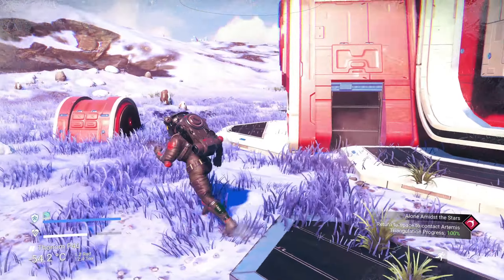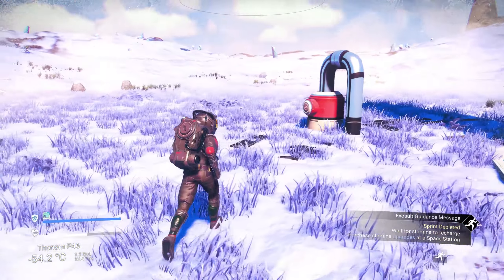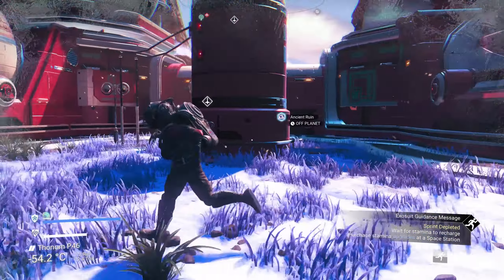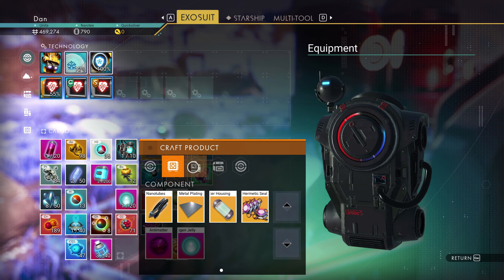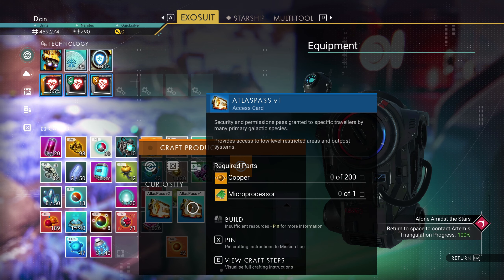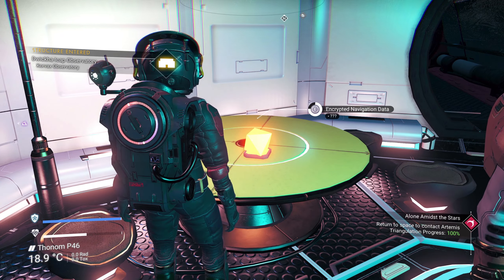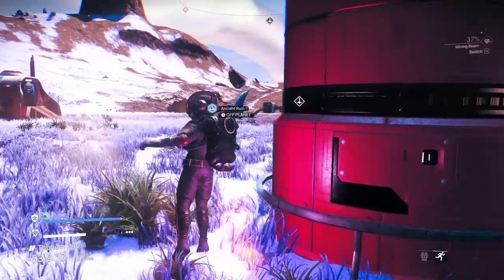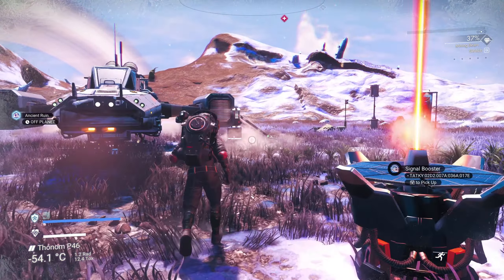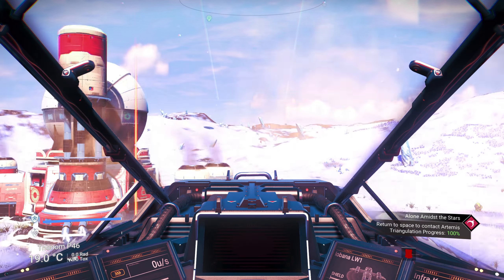This place is so large. I wonder what happens if you use that Atlas Pass — like what else will I see? Why do I need a pass — it's a way to prove that I'm some sort of trusted explorer, they know I won't walk in there and start blasting. How do I make one of these passes anyway? I've learned how to, I just don't have the materials. I need a microprocessor, which I think I do have, and a lot of copper, which I don't have. But for now that is not of vital importance — let's go to space and talk to Artemis, and then I want to check out that ancient ruin.